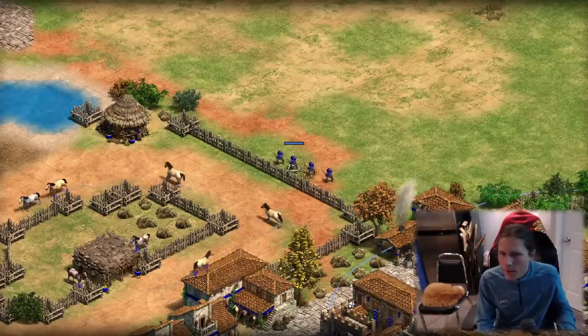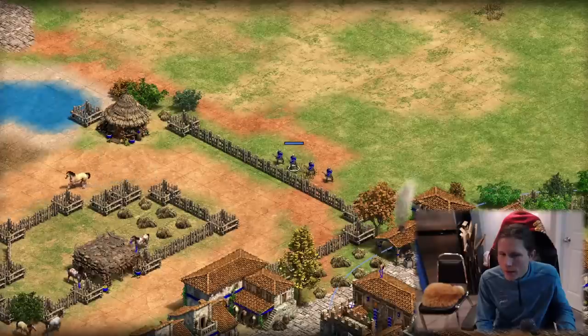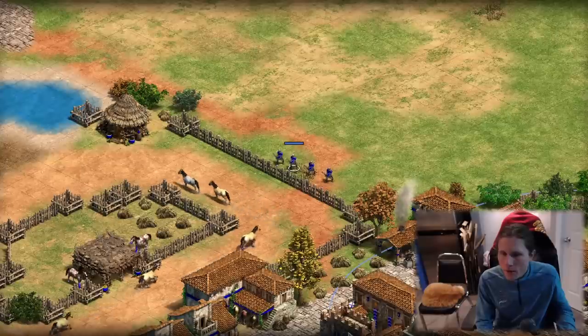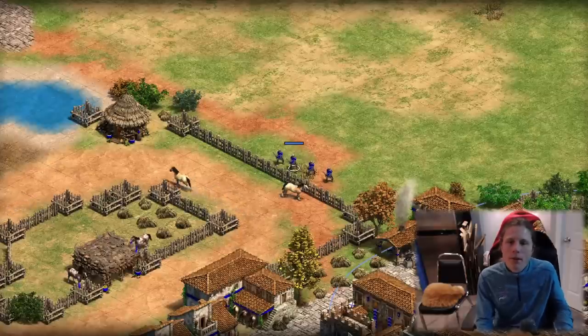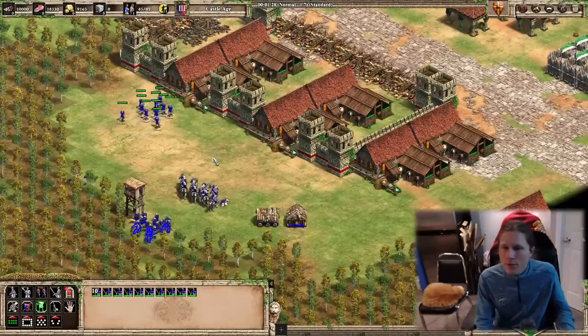The only reason Goths are good at spamming infantry in the mid-game is huskarls — against archers you go huskarls, and against other stuff you go long swordsman and pikes, and they all take the same upgrades, which is nice. But just opening long swordsman with Goths is actually not that good by the numbers. One of the main advantages to playing long swordsman is their damage against buildings — you don't have the range crossbowmen have or the mobility knights have, but you have bonus damage against buildings.